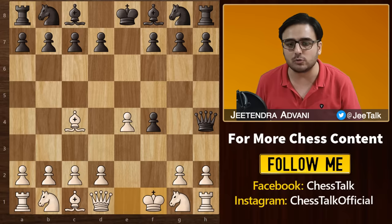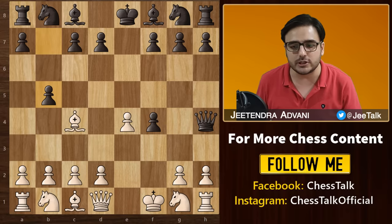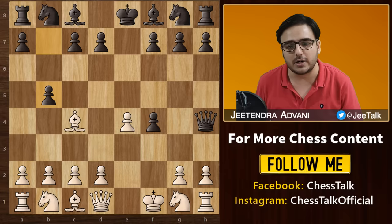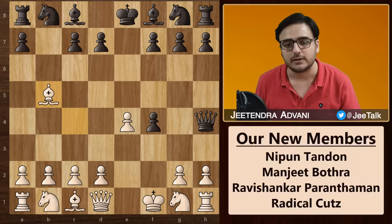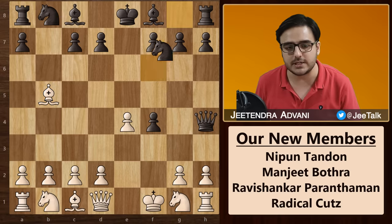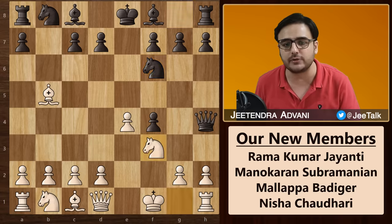Now black came up with an awkward looking move, pawn to b5. He was looking to distract this bishop from the f7 diagonal, but this was not such a good move. White simply took it, and here both players have gambited a pawn. Then Kayseritsky plays Nf6, attacking the pawn on e4. Andersen did not care about this and went for an attack on the queen with Nf3.